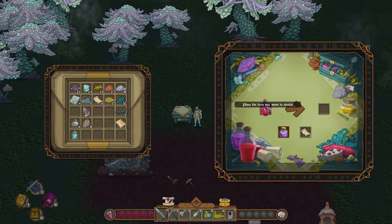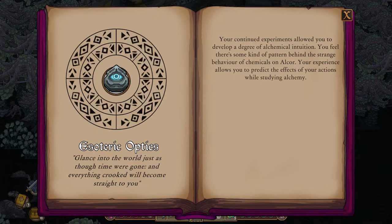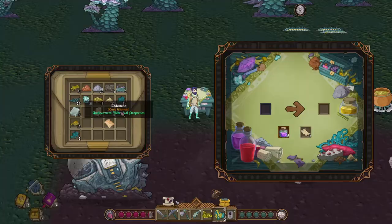Proceed to research laudinum three more times until we reach 100% completion. This will unlock Esoteric Optics, which will allow us to predict the effects of our actions while studying alchemy.